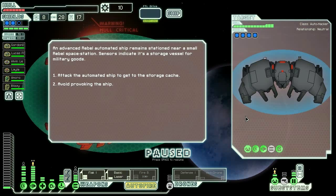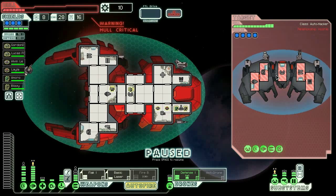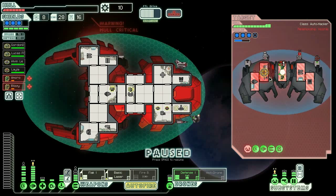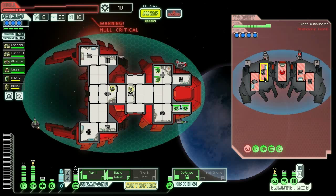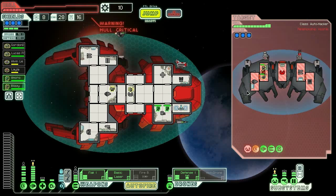I'm not really looking forward to the final boss. Let's attack the animated ship to get to the storage cache. He's got four shields, a defense drone - let's bring out the defense drone. Let's teleport into his cockpit, flack and basic laser. He's got lots of bombs, which is actually possibly a good thing when he does run out. We have to send our guys into his shields because we can't hurt him otherwise - I just realized that.